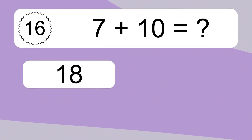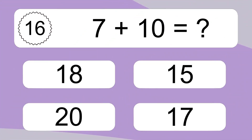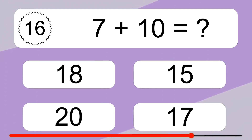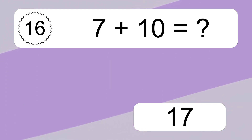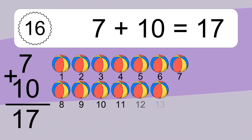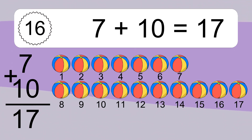7 plus 10 equals what? 7 plus 10 equals 17. Let's count it. 1, 2, 3, 4, 5, 6, 7, 8, 9, 10, 11, 12, 13, 14, 15, 16, 17.